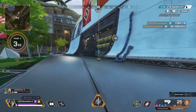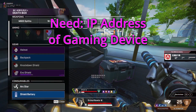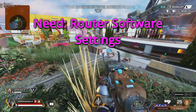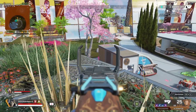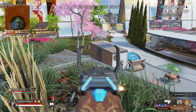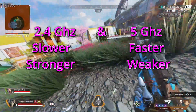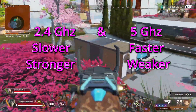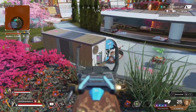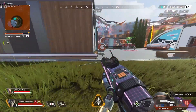If plugging in directly isn't possible, some routers let you prioritize a specific IP address — you'd find your device's IP address and set priority in your router settings. At minimum, make sure you're on the right wireless channel. The 2.4 GHz band is slower but penetrates walls better, while 5.0 GHz is faster but shorter range and doesn't go through walls as well. Selecting the right band for your situation may make a noticeable difference.